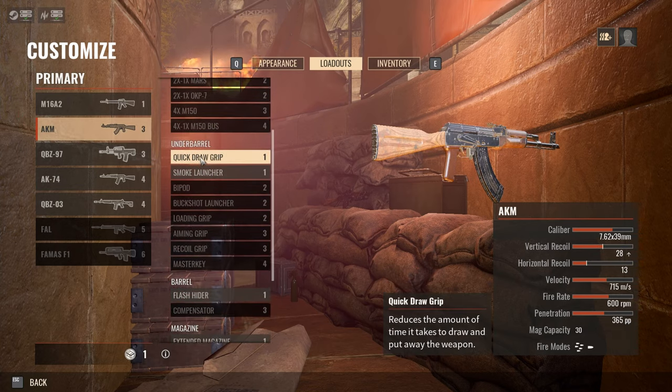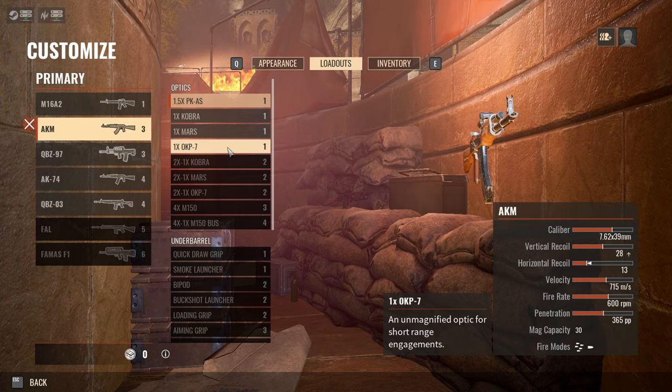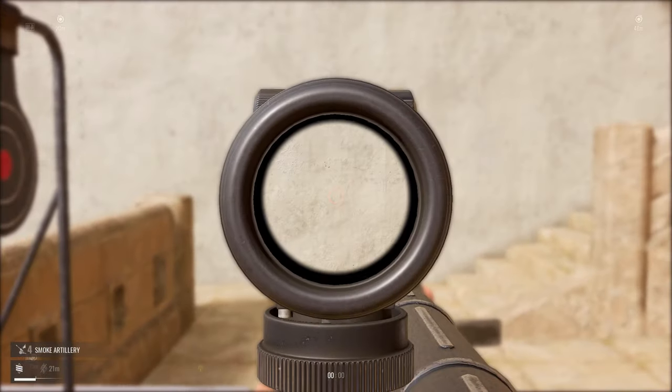On the Insurgency Rifleman class, I would recommend the AKM with the 1.5 PK ASCO — four points for a pretty easy-to-use full-auto AR. Although the AK has a little recoil, it's easy to manage after some practice.